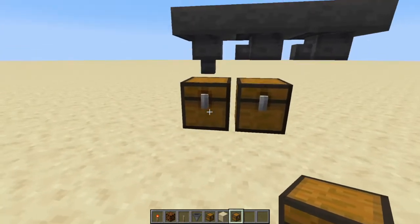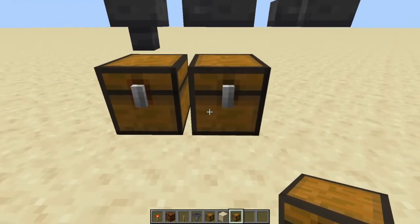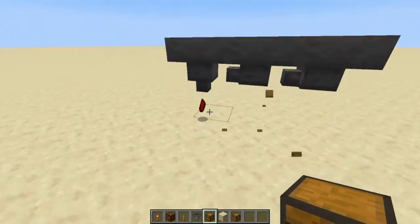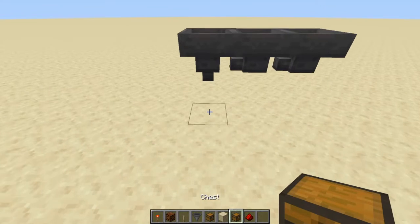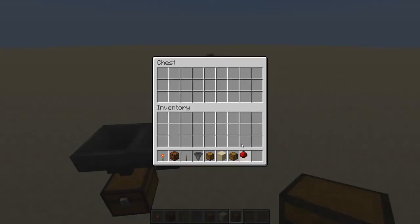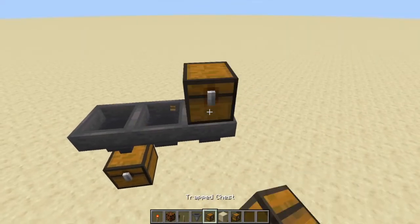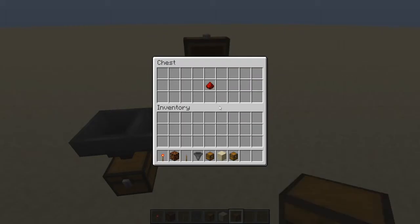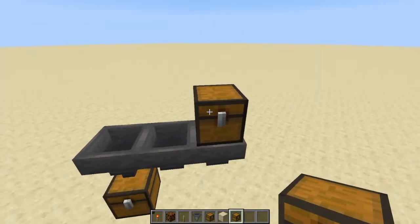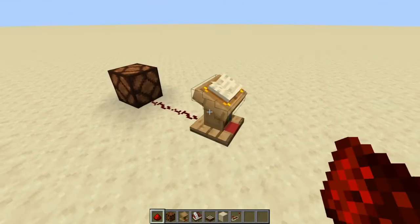There are two kinds of chests: regular chests and trap chests. You can barely tell them apart — the trap chest has a bit of red on the outside. With a regular chest feeding a hopper, items disappear into the hopper the instant they land. With a trap chest, the items stay inside until you close it — then they move into the hopper. This makes trap chests good for garbage cans and similar builds.